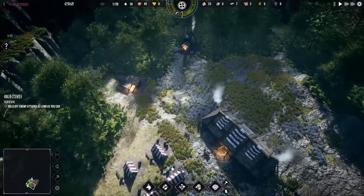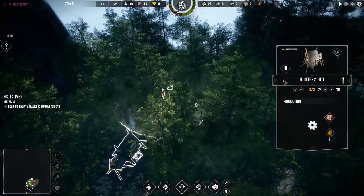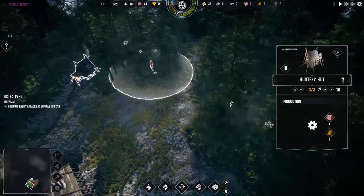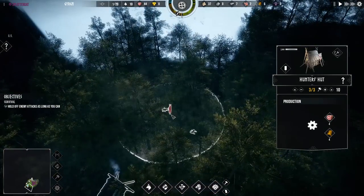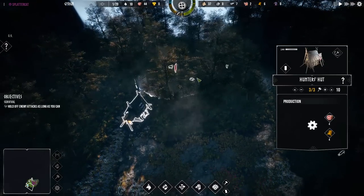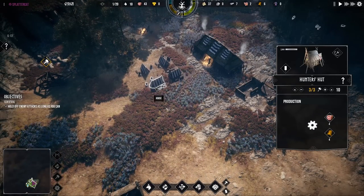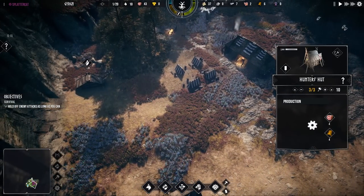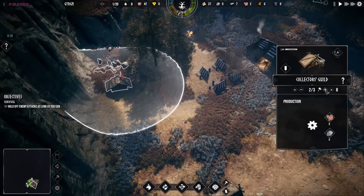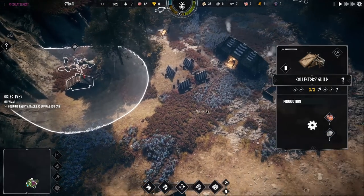It seems important to note that you can have 20 formations of soldiers no matter what, but you can have an infinite amount of workers so long as you can supply food to them. Our food is definitely taking a precipitous dip right now, so we'll assign our stone gatherers to start pulling in some rocks.